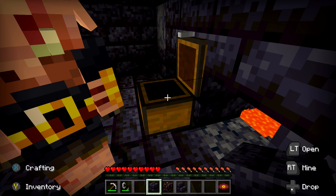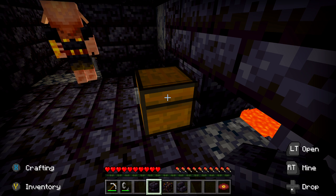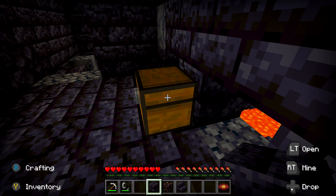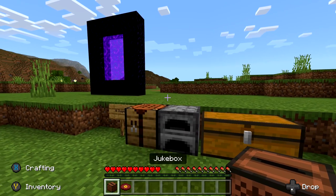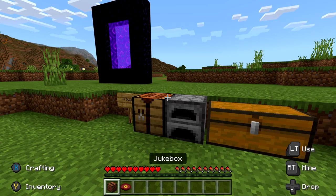Might as well knock two birds out with one stone. Once you do find a music disc, you should be good for this achievement. Just make sure you take it back with you to the surface world and also grab your jukebox. Once you have the two, it's time to look for a meadow biome.